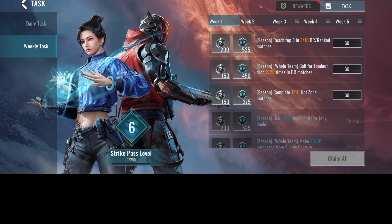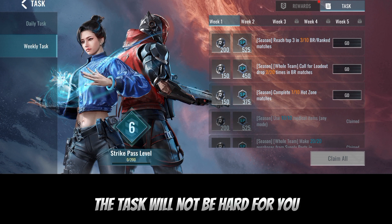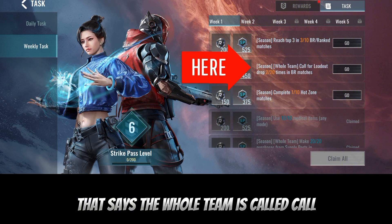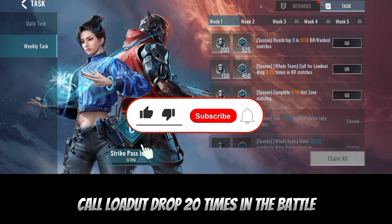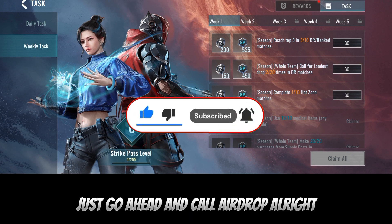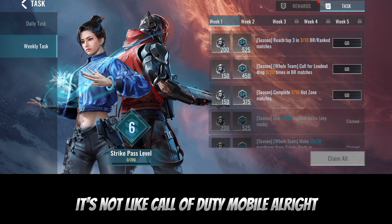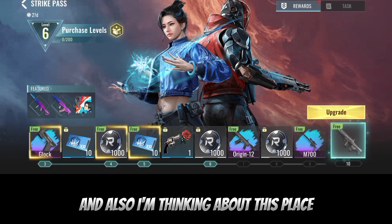Completing the tasks — most times the tasks are a little bit difficult, but if you play the game frequently they won't be hard for you. Just go ahead and understand what the task says. Like this task in week one that says call airdrop or call loadout drop 20 times in battle. All you have to do is every battle royale game, go ahead and call an airdrop. In Blood Strike you can call an airdrop, it's not like Call of Duty Mobile.